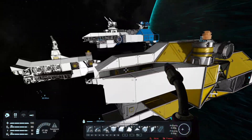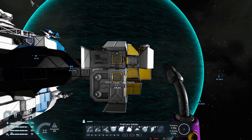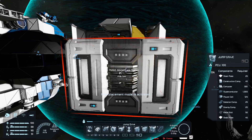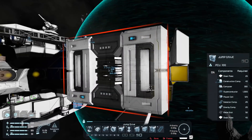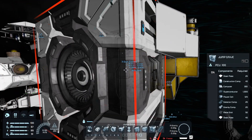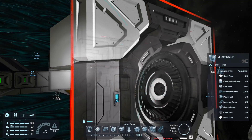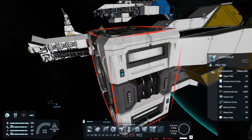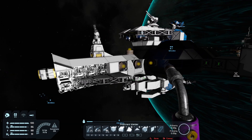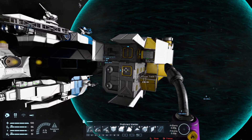Maybe it wouldn't be too bad - can I put it in here? Would it be that dumb to put it out here in the open on our new ship? Likely yes, it is a dumb idea because this thing could get destroyed really easily or separated from the ship itself. But where else can we put it? This is almost the best spot right now.